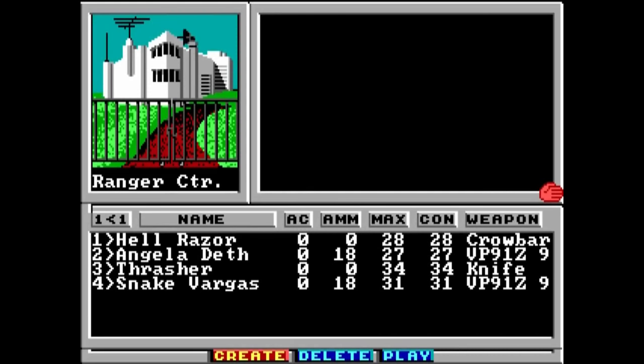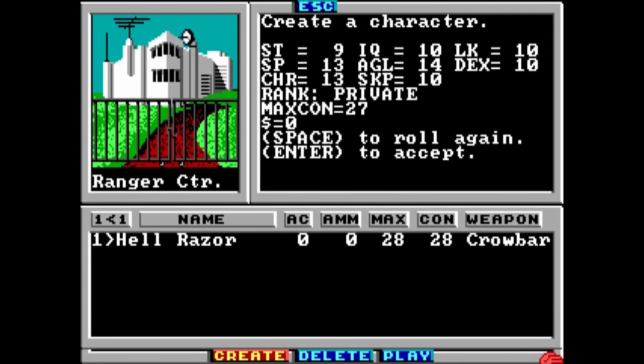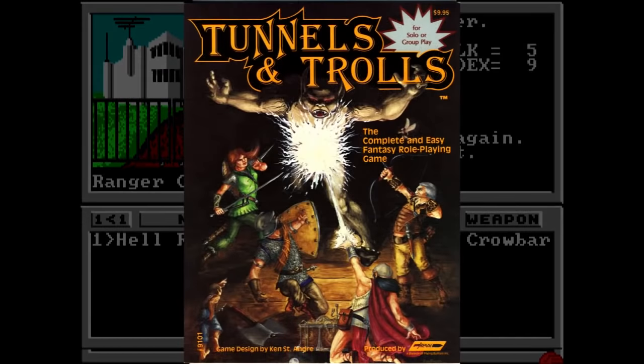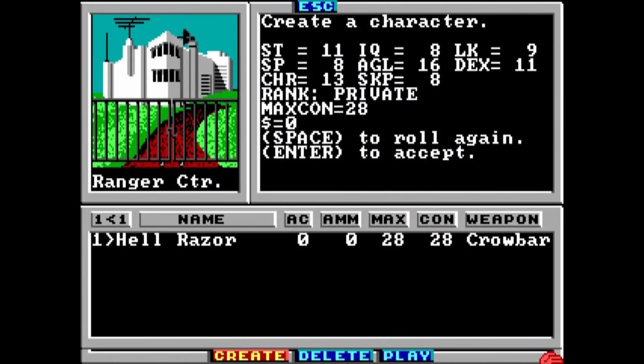You're given a party of four to begin with, although you can recruit up to three more if you find any willing non-player characters in-game. The cheekily named Hellraiser, Angela Death, Thrasher, and Snake Vargas are the default Rangers, but chances are you'll just want to roll your own. Based on the tabletop role-playing games Tunnels and Trolls and Mercenaries, Spies and Private Eyes, you've got eight stats to work with.